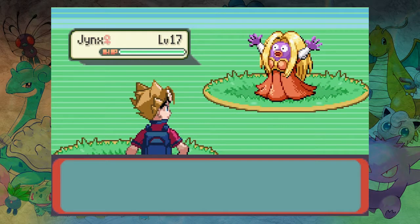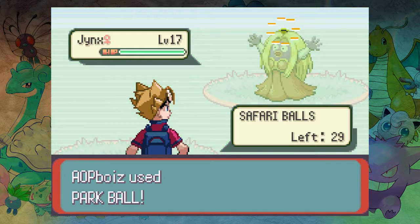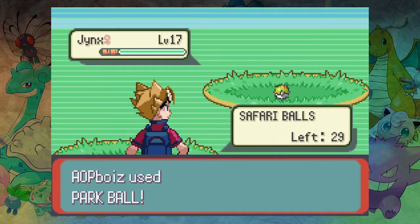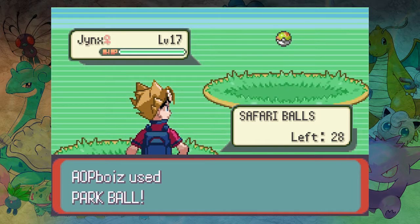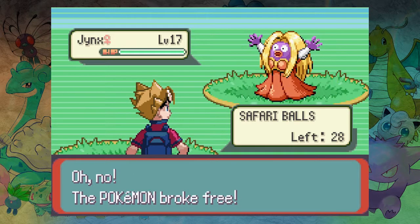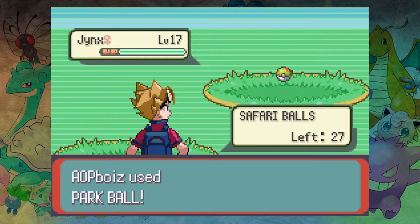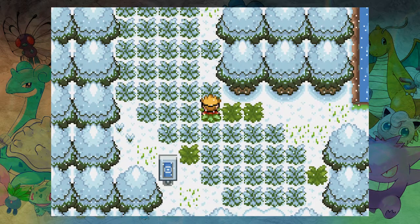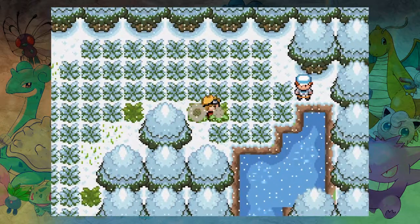Oh it's a Jynx! We'll take a Jynx, I can take a Jynx. What's wrong with Jynx? It's a Psychic type and an Ice type. So you just throw balls — that's all you do in the Safari Zone. She's not aesthetic PK, she's not aesthetic. That's all I want in a Pokémon team is aesthetics. She's got okay Speed, good Special Attack which we are somewhat lacking in. They had to make her purple. Oh, she's gone!